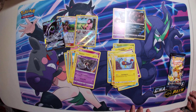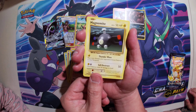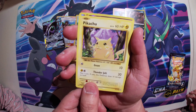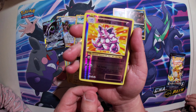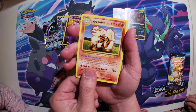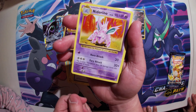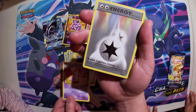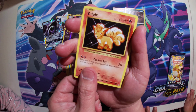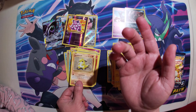Last one — the Evolutions. A Ponyta. Magnemite. Ooh! A Pikachu! A Nidoking, Holo Reverse. An Arcanine. An Energy Retrieval. Needling. An Energy. A Vulpix. A Sandshrew. And that's it.